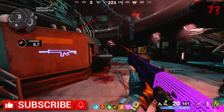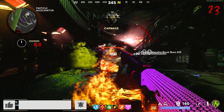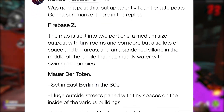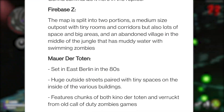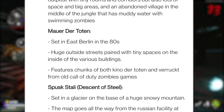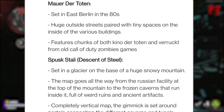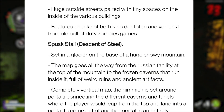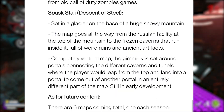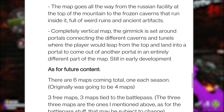Then we have Nanakos on Reddit basically backing this up. Firebase Z map is split into two portions: a medium-sized outpost with tiny rooms and corridors but lots of space in big areas, and an abandoned village in the middle of a jungle with muddy water and swimming zombies. Mauer de Toten set in East Berlin in the 80s. Spusk Stali — or 'Descent of Steel' — set on a glacier at the base of a huge snowy mountain, going from the Russian facility at the top to the frozen caverns inside, full of weird ruins and ancient artifacts. Completely vertical map with portals connecting different caverns and tunnels.